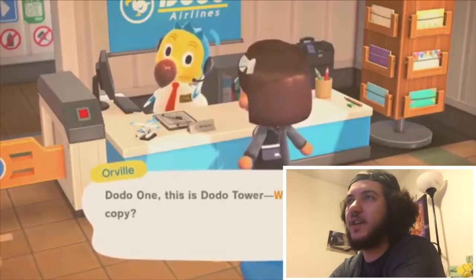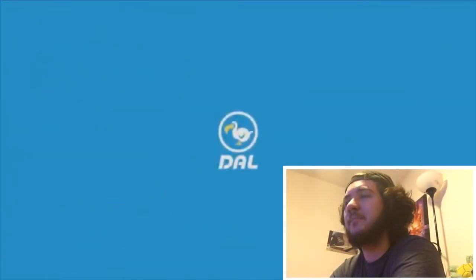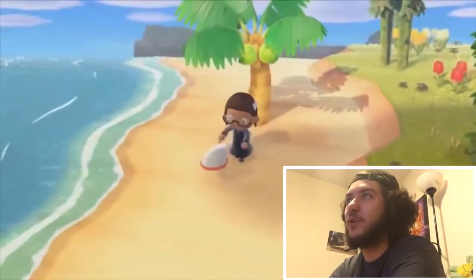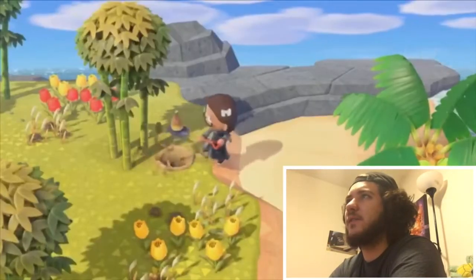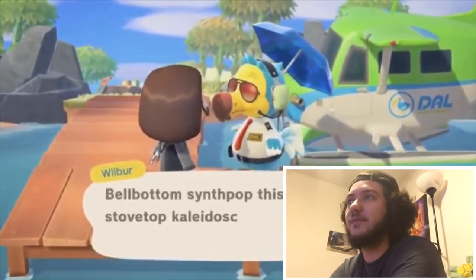So this is another new thing — it's gonna be Nook Miles. And apparently you can fly to different islands and explore them. You have Orville and Wilbur, actually based off the two guys who made the first plane. Right now there's some bamboo-looking stuff in the game — that's cool. Dug up a bamboo shoot, that's awesome.